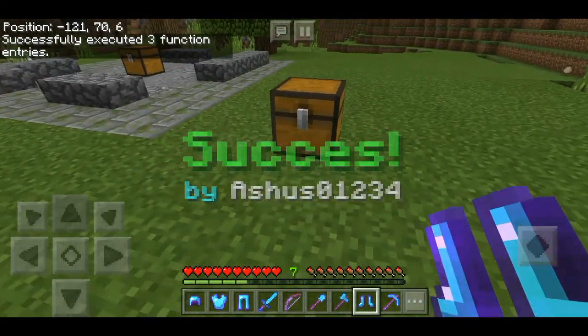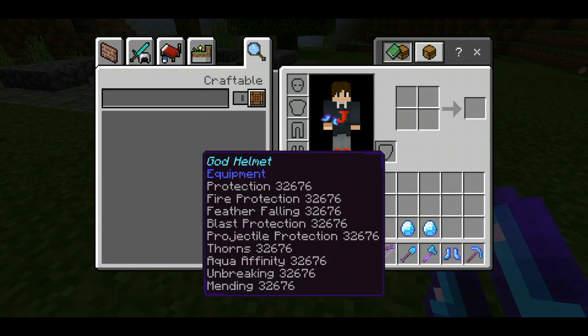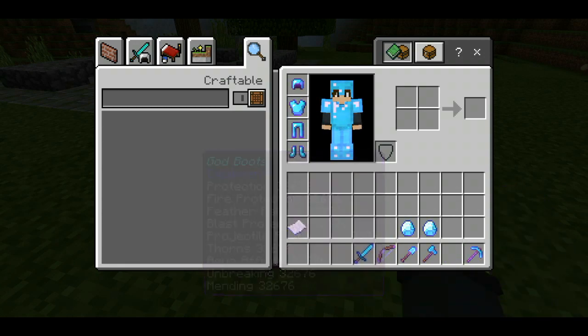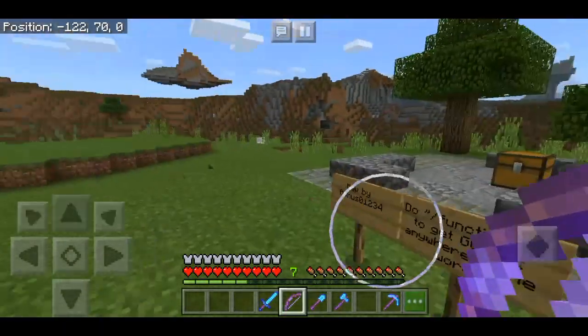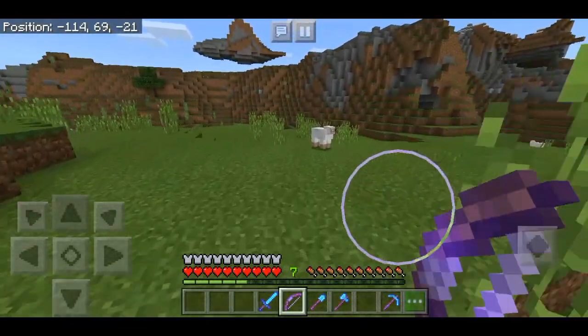We have the map made by aswhose01234. Now let's equip the items — helmet here, chestplate, leggings, and boots. Now we're in full god armor! Let's check out the bow and find something to shoot at.